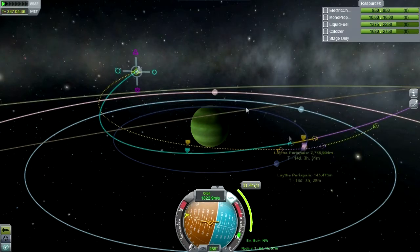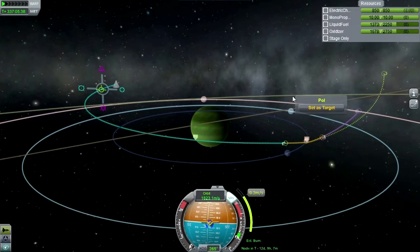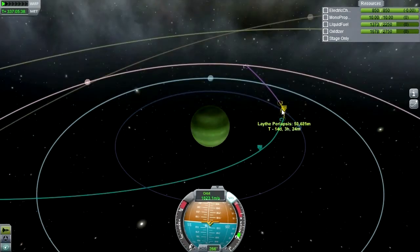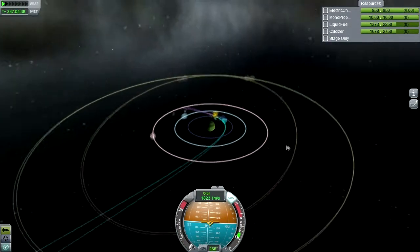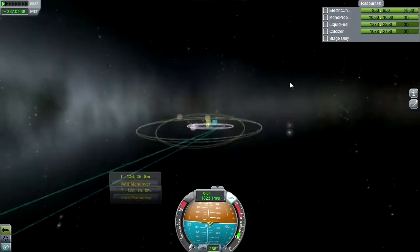We'll say the ballpark figure for the aerobraking distance is in the low 20-kilometer range. I could go 30 on it - since these are really fine adjustments, I'll do it during the burn. That's our approach to the Jool system now, assuming the Lathe aerobrake. The periapsis is at around 50-ish kilometers.